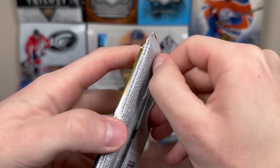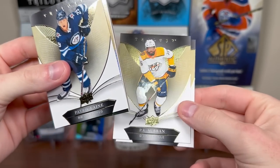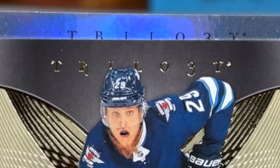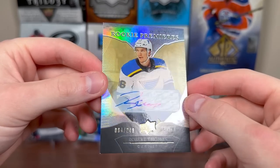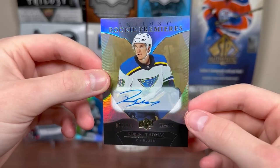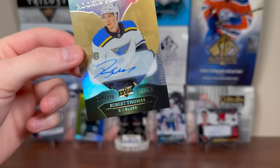Let's do 18-19 Trilogy — let's get absolutely anything from this pack here, maybe like an Elias Pettersson or something. We got something shiny here, could be rookie premieres — P.K. Subban, could just be a non-numbered one, to 999 Mark Stone. Let me take the filler off there — Robert Thomas! Rookie Premieres rookie auto, that's 94 out of 249. So there you go — Robert Thomas rookie auto, really solid player. Blues missed the playoffs this year but they're probably gonna build around him — Jordan Kyrou among others. Not bad whatsoever.